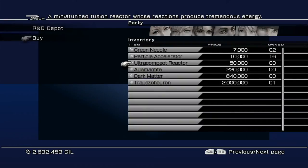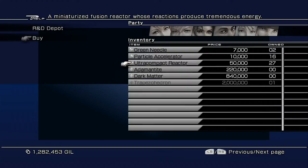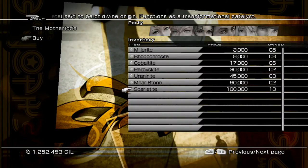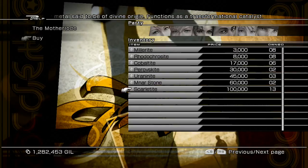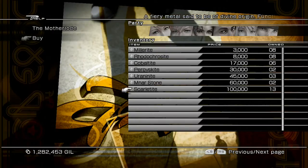At R&D Depot, buy a total of 27 ultra compact reactors — this is why you need about one million five hundred thousand to one million seven hundred thousand gil. For the upgrade crystals, go to the Motherload — you need at least one Scarletite, though you should have a couple since they drop from the sacrifice enemies in Eden Hall at a high rate. If you don't have any, farm them from the sacrifices — especially with the Collector's Catalog equipped.